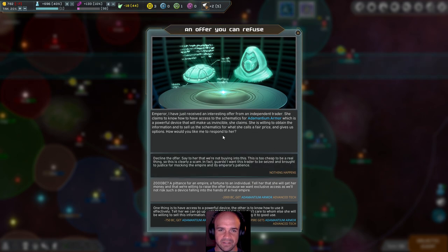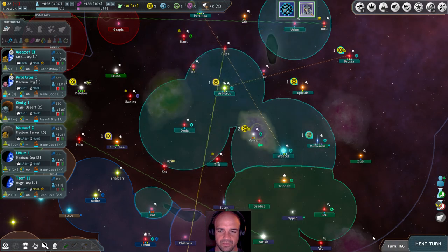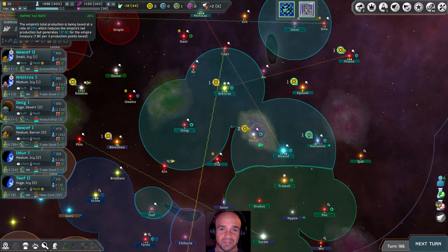Galactic event — I have just received an interesting offer from an independent trader. She claims to have access to the schematics for Adamantium armor, a powerful device that would make us invincible, and she's willing to sell us the schematics for a fair price. Tell her we can go up to 750 BC. We'll take that — it's the only thing we can do, but it almost left us with no money.